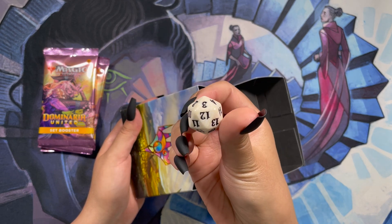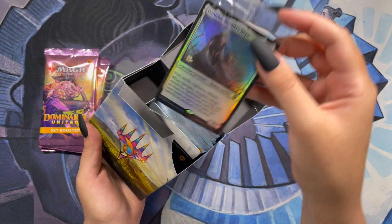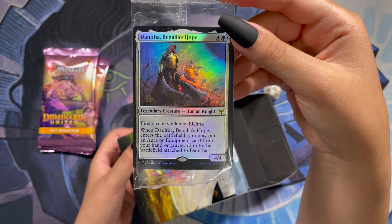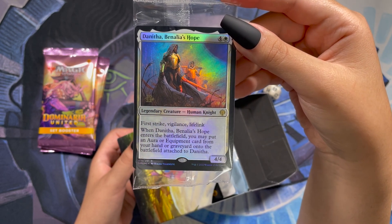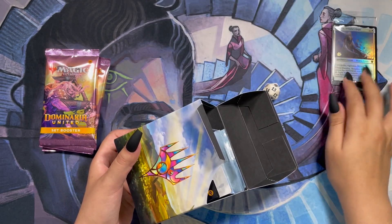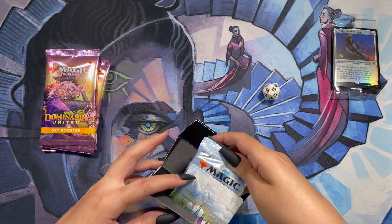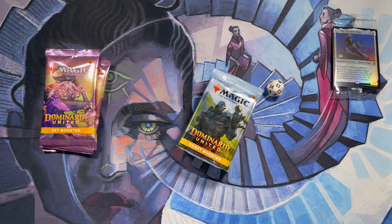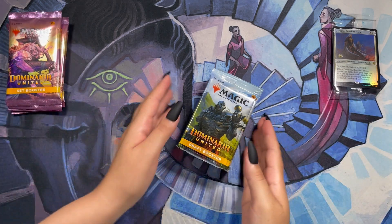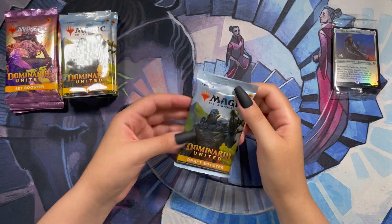So here we have our D20. Our promo: Danitha, Benalia's Hope. Alright, so I'm going to go ahead and start off with our draft boosters.